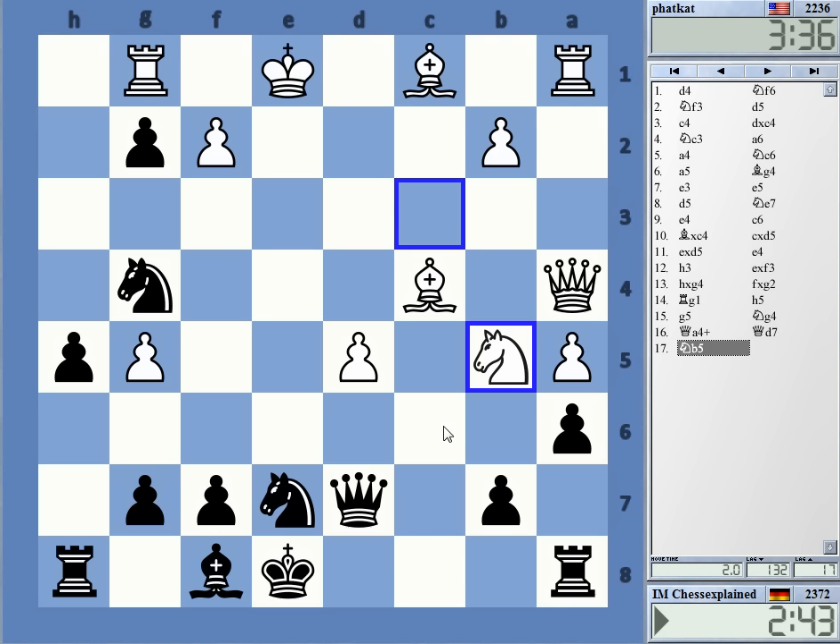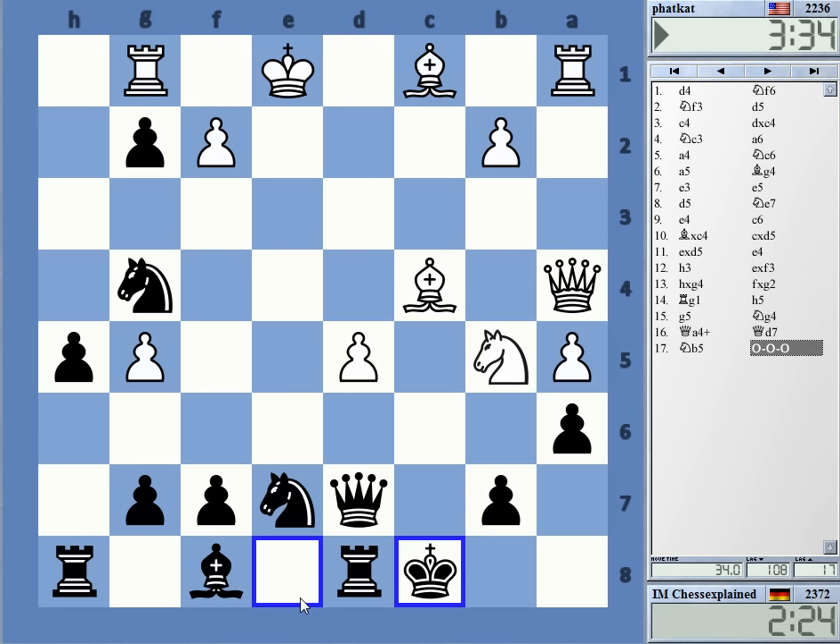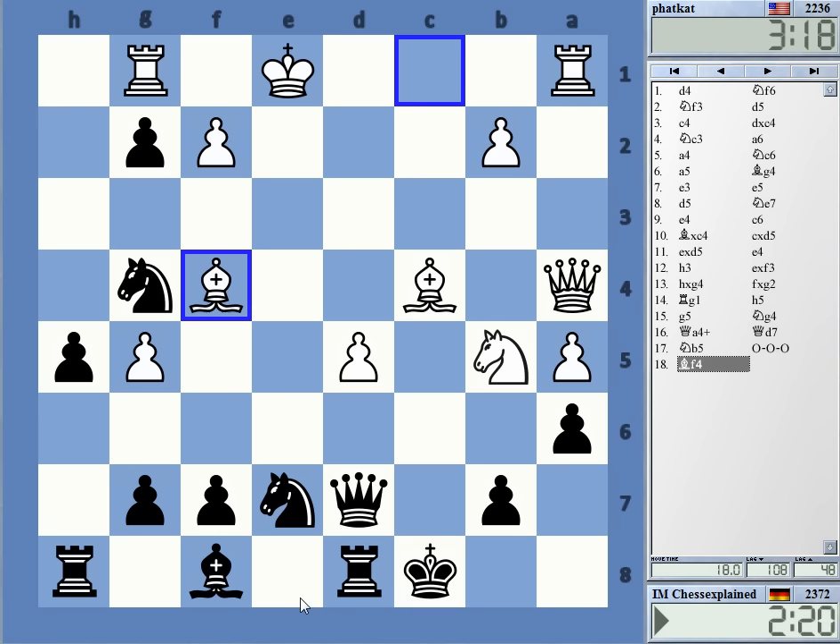But I can castle long in this position, right? Or do I have something better? Let's check. Takes, bishop takes, knight c6, d-takes — is there something I can try here? Okay, let's castle long. It's a super weird position but I don't really believe in it so much for white.